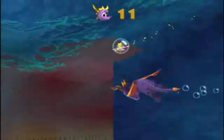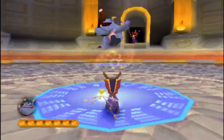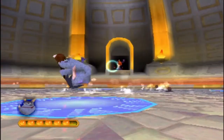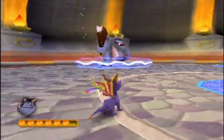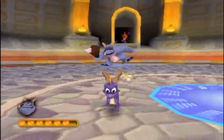We have defeated the last of the seaweed. Here we are with the next skill point: defeating Crush without taking any damage. This was so cheap on my end, but I don't care because the superflame just makes this trivial.